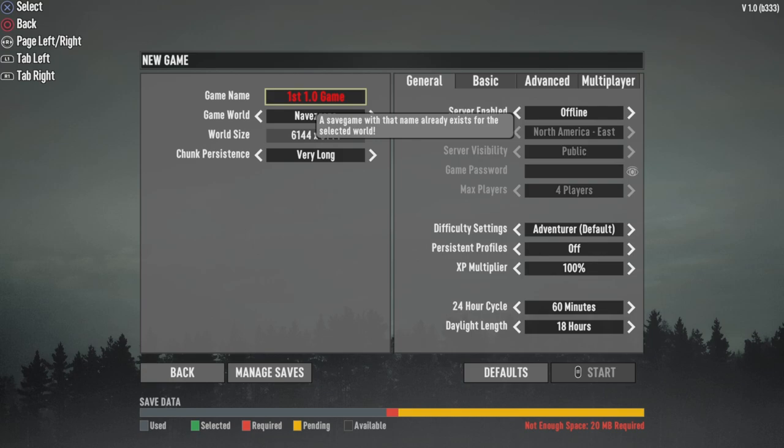And you see yellow, which is pending — this is the save data you're going to be taking up when you're making a new world. And if you're booting up your first game on 1.0 and you start getting ready, you'll have a black bar showing you how much space you have available.